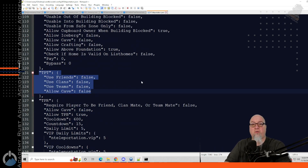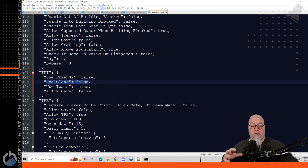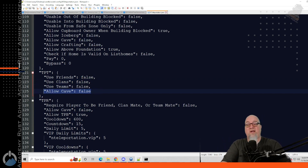The next section of the configuration file deals with TPT parameters. You need to define this if you want the capability on your server. Do you want to use the friends list? If so, you need the Friends plugin installed and toggle this to true. Or if you want clans, you need a clans plugin and set it to true. Or just use teams — which I'd recommend if you don't want those first two — and toggle that to true. If you want teammates to teleport directly to another player inside a cave, toggle that section to true as well.